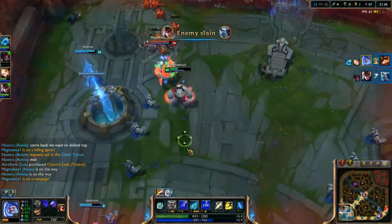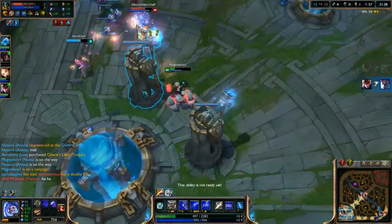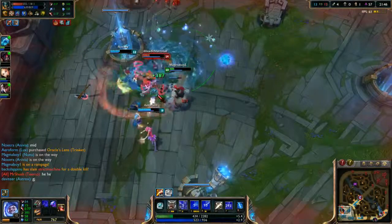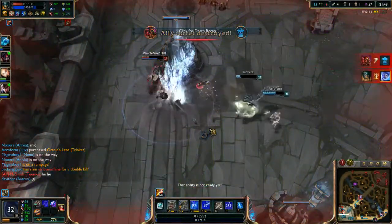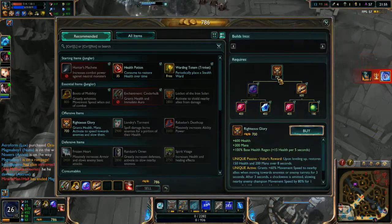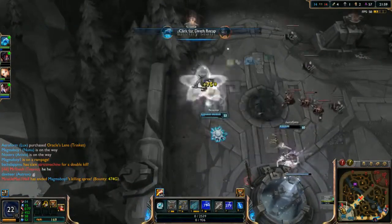I don't feel too much of a threat from him — if I have to, I'll flash. I'll kind of stay around to keep him interested. He does have a lot of power. He's really strong and I was hoping we could actually take him out — I don't know how we didn't. Considering our team has a lot of stuns and CC. Okay, he's dead. That's good.